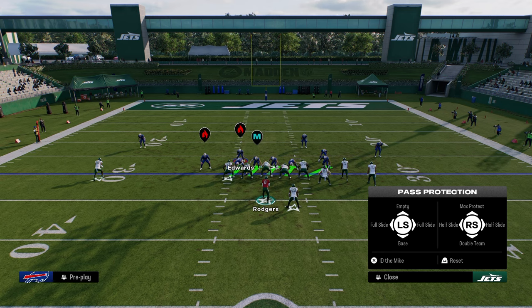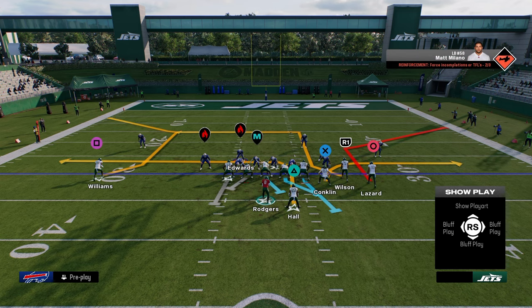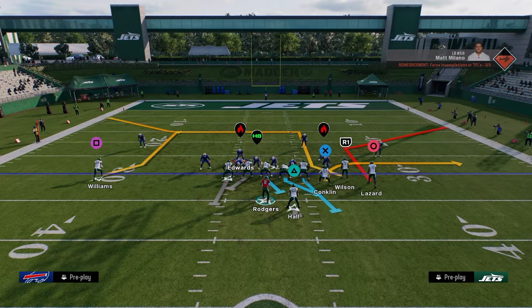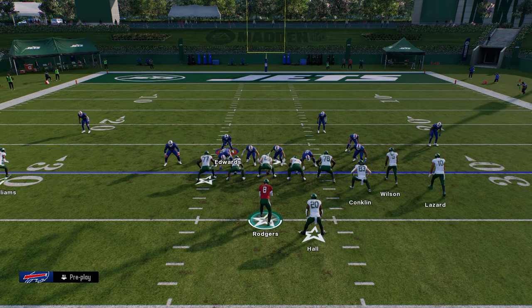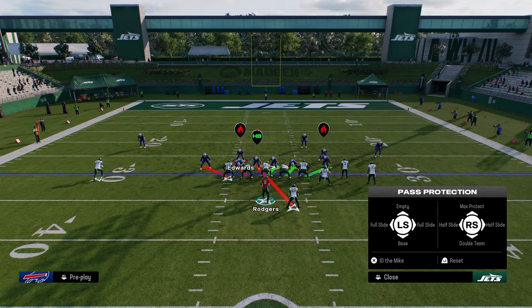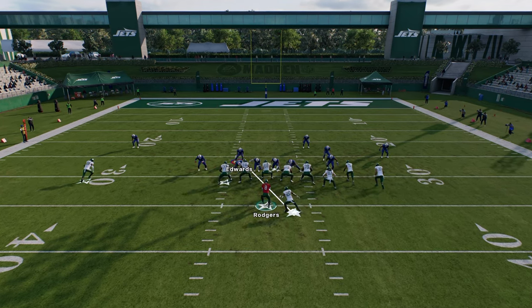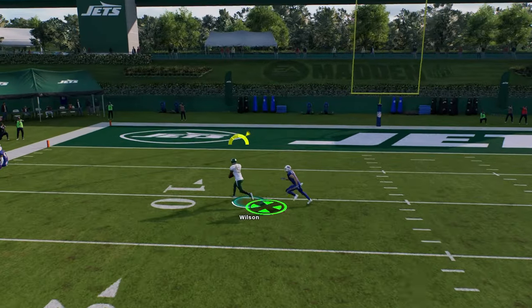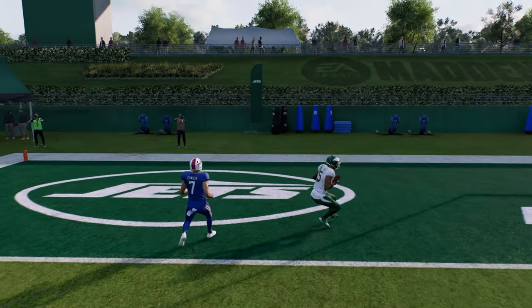If I half slide, as you see in the pass protection, it only takes the center, the guard, and the tackle. So the left side guy is going to block the left side. Looking at the protection here, this is actually a really good method because that guard is going to block him. And you see we're able to block this blitz — so you can mess around with the half slide as well.